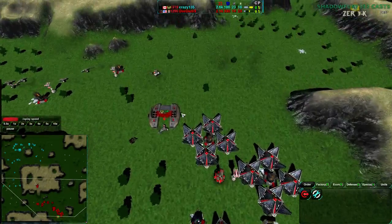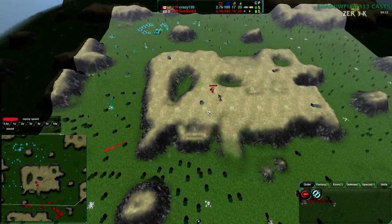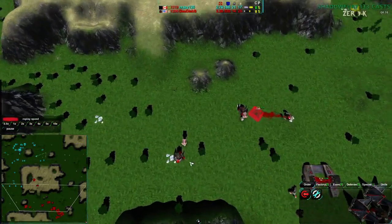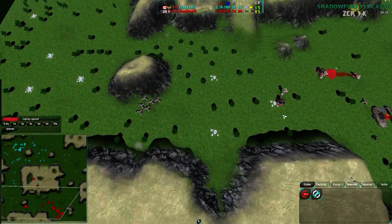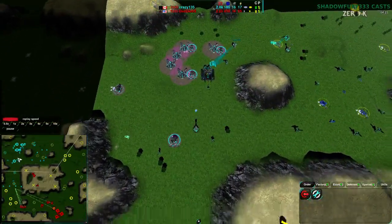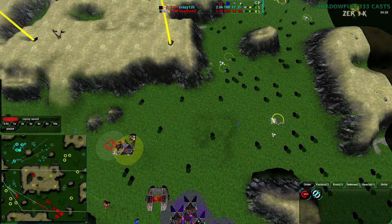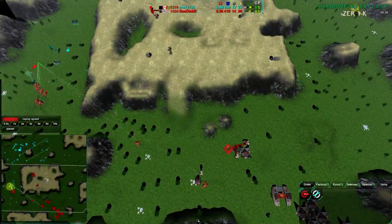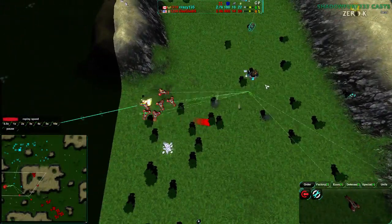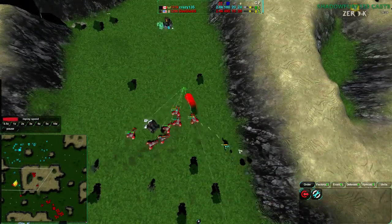He is actually getting ahead in power as well — behind in metal, but ahead in power. Crazy135 is expanding much more aggressively, taking the entire northwest side of the map, while Dee Deebs is barely expanding at all. What he's expanding to are the very low value expansions in between bases. Dee Deebs hasn't captured this particular metal extractor, which would help him quite a lot — it would be three metal, more valuable than the two metal extractors he has built. Going for some harassment on a relatively low value metal extractor, which is not going to be all that valuable to lose.